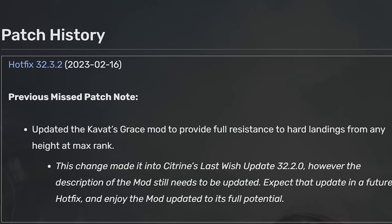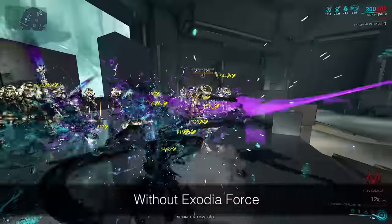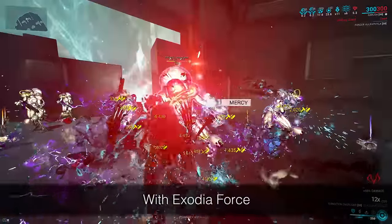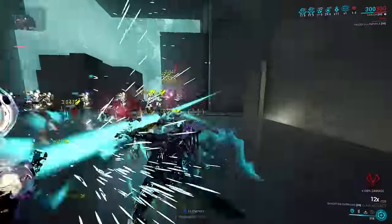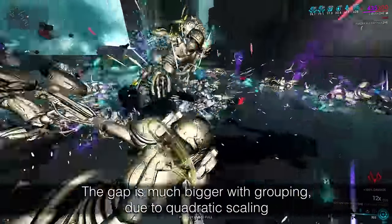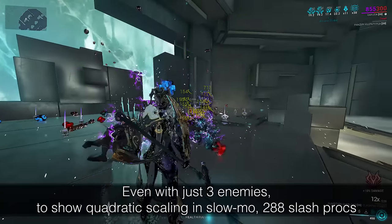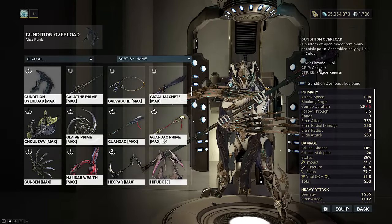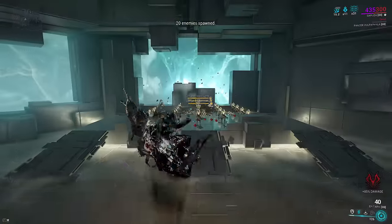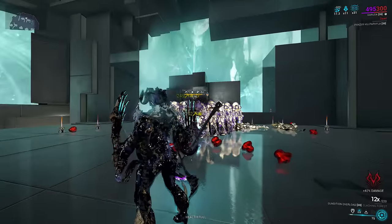Let's look at the Exodia Force build first. Exodia Force makes a massive difference on today's build — this is how much damage the Zaw does without it, and this is how much it does with it. It procs per proc, meaning surpassing 100% status chance makes it roll chances of more than one proc per swing, and this damage will cascade infinitely with Seeking Talons, creating a new slash proc per loop. I made a Plague Krit Sikala Ekwana Jai — the same Zaw parts I used from my Exodia Contagion primer build. I chose Plague Krit because it innately gives viral and can only be obtained from Plague Star or the Halloween event from Daughter on Deimos.